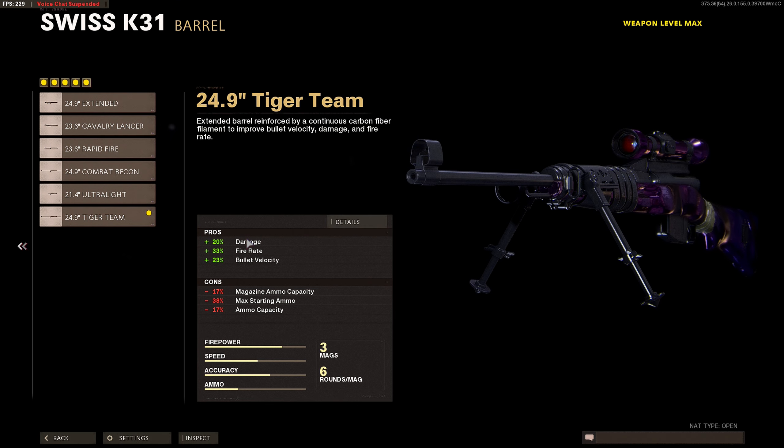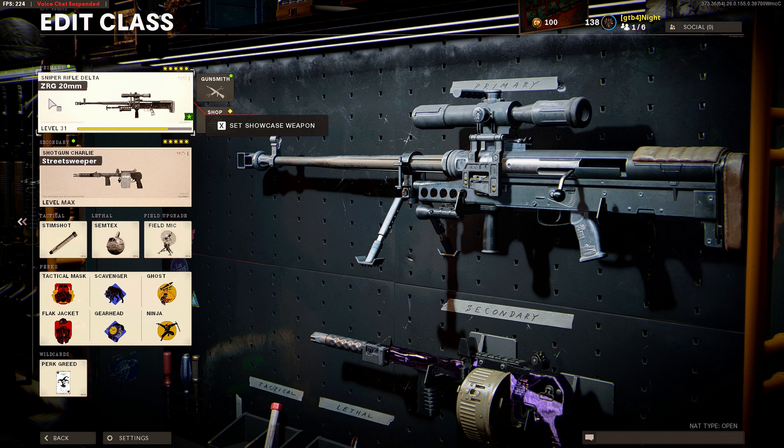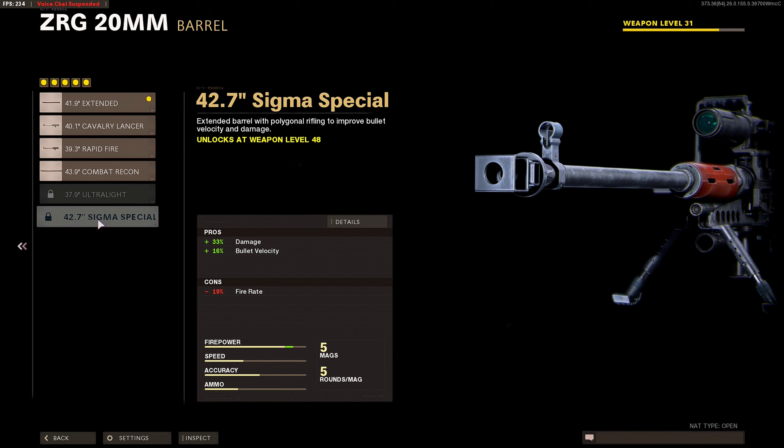I've literally counted — I got 15 hit markers in one match on Nuketown. It was so stupid. Now with the new ZRG, basically this sniper rifle will one-shot everybody. The most hit markers I got in one match was two, and that was without even using the new barrel with the Sigma special.